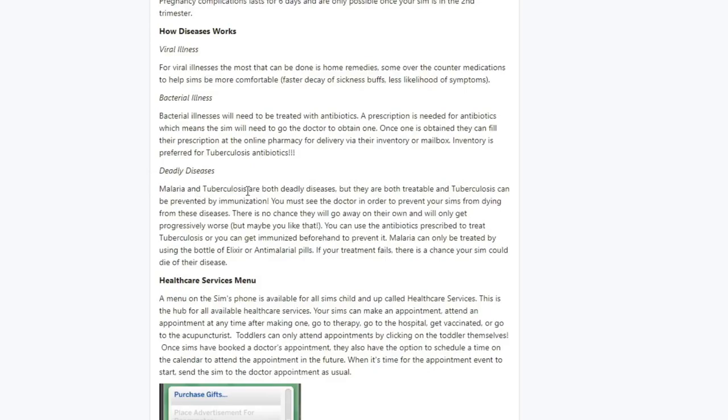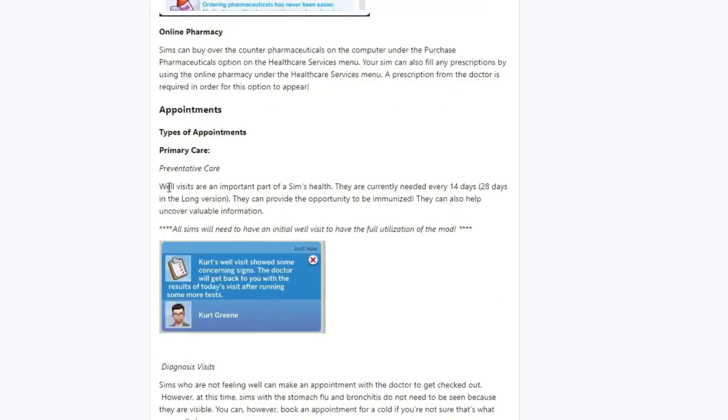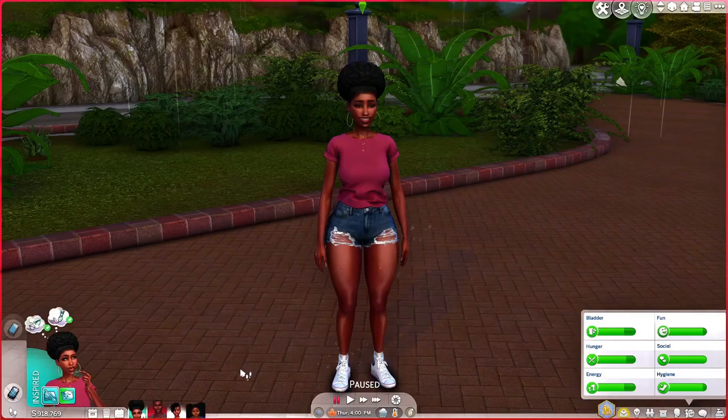For viral illnesses the most that can be done is home remedies. Bacterial illnesses need to be treated with antibiotics — a prescription is needed, which means the sim will need to go to the doctor to obtain one, then fill their prescription at the online pharmacy for delivery via inventory or mailbox. Malaria and tuberculosis are both deadly but treatable, and tuberculosis can be prevented by immunization. Well visits are needed every 14 days — or 28 days in the long version — and can provide the opportunity to be immunized.